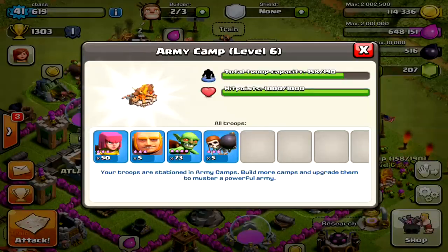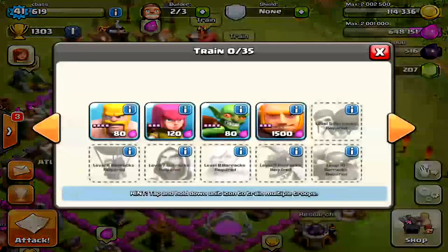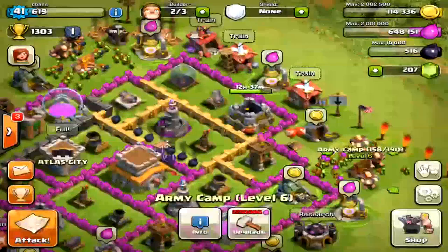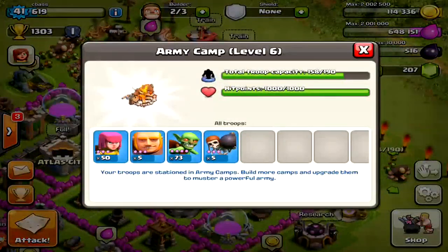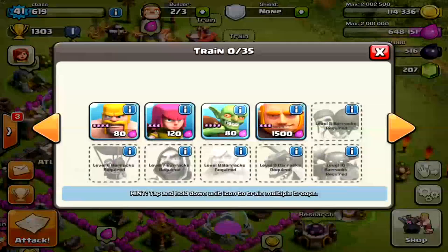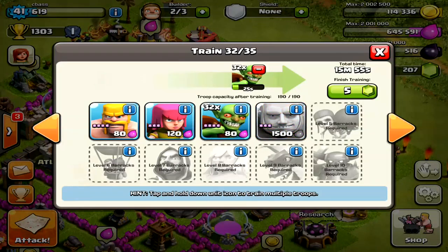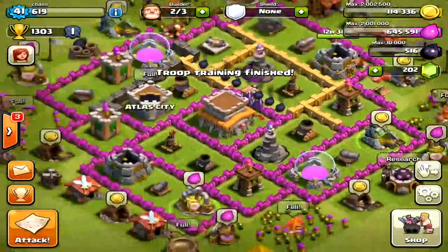To start off, I just want to quickly mention that I have 2 of my army camps at level 6 and 2 of them at level 5, which can store a total of 190 troops — enough for Town Hall level 8. The base I use is normally about 73 goblins, about 5 giants, and about 50 archers. That gives me a good meat shield with archers, and I can destroy buildings and take the loot with the goblins.